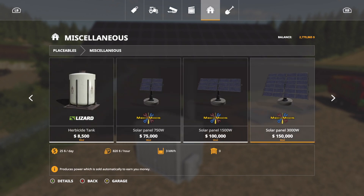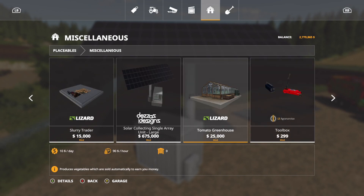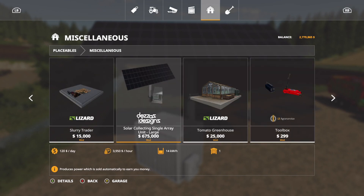You heard that right. How does that compare? Well, the original solar panel made us $820 per hour in easy mode and it was only $150,000. So at almost five times the price, that's a lot of money.